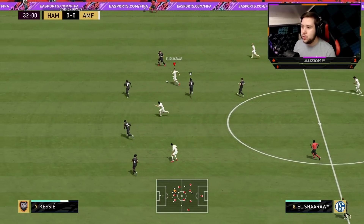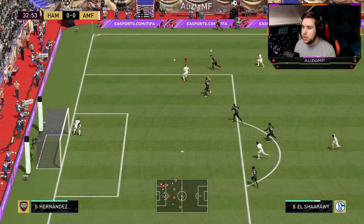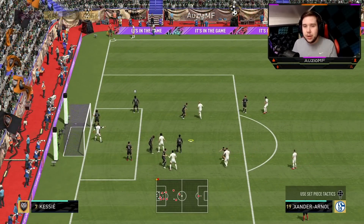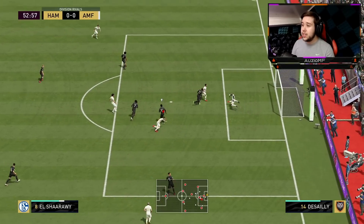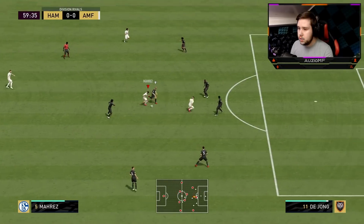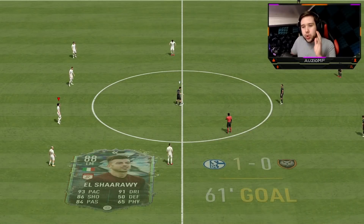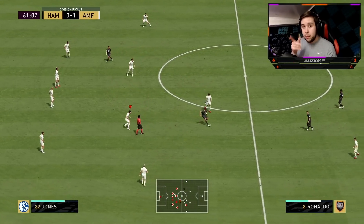He doesn't really make those runs in behind, which is a little annoying. He likes to come short a decent amount in that striker position. Little ball roll, La Coqueta towards the inside — really nice turn, but the four-star weak foot came into play and just missed the target. Can I go for that finish? And we're going to get the first goal with him. But movement in that striker position is very questionable — he's very passive and wants it to his feet pretty much every single time.